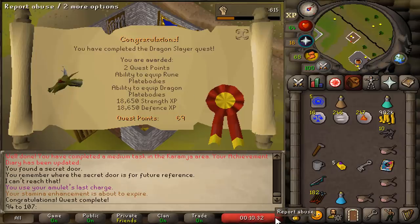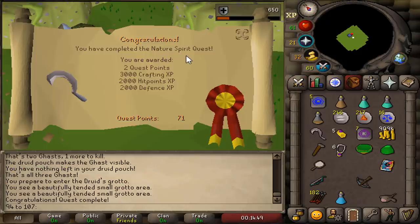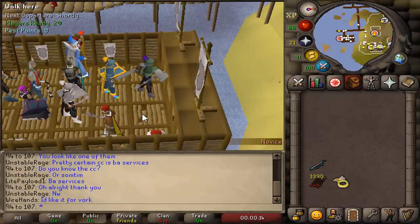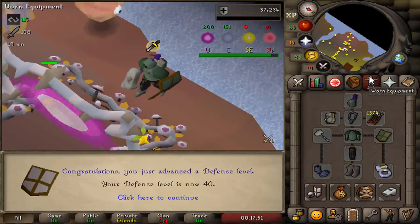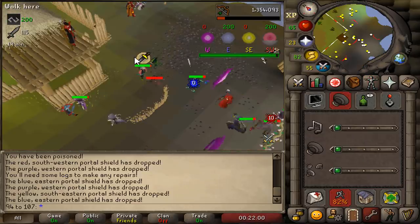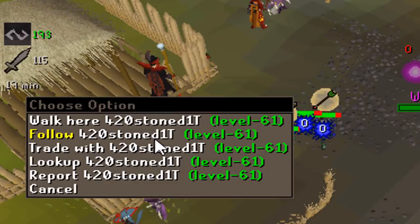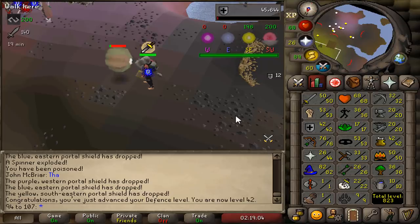Dragon Slayer was much faster than I remember — 10 minutes 30 seconds. 53 strength, 33 defense. We are now combat 70. Nature Spirit completed — 33 crafting and 34 defense. Time to AFK in pest control for like a billion hours. There we go, 40 defense. We can now wear full rune and full black d'hide body. 42 defense — we can now officially wear void.